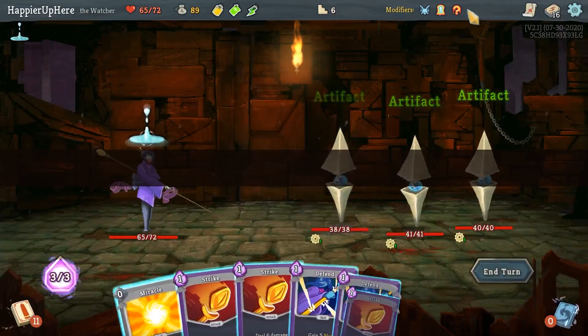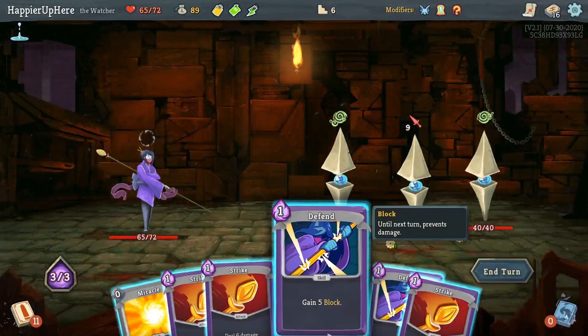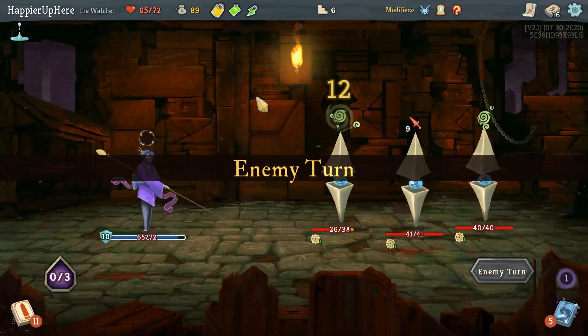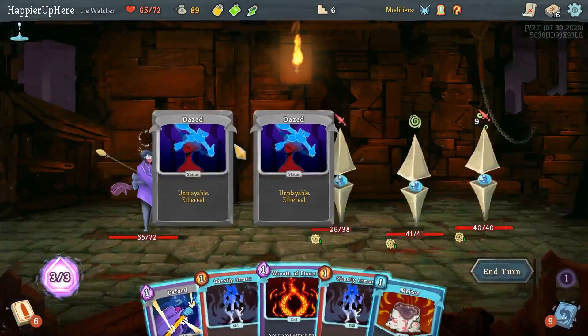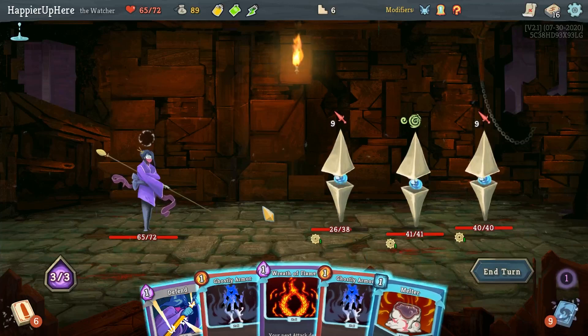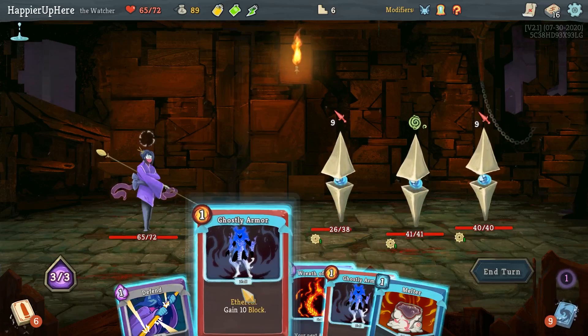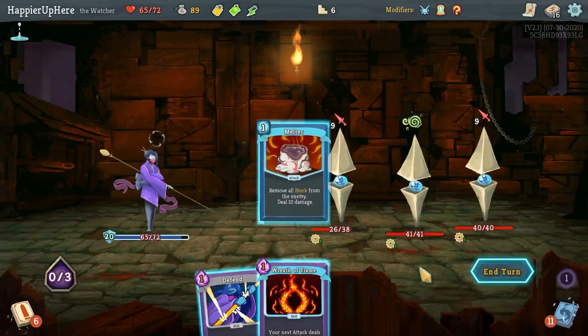Oh, this question mark is an elite fight - this is going to be very difficult to perfect, although I have Ghostly Armor so that should help. Let me drink the Miracle here, then just Strike Strike. I still have a Bottled Miracle which I'm willing to use. Wreath of Flame - it doesn't do that much extra damage, but I just have to do two Ghostly Armors here.